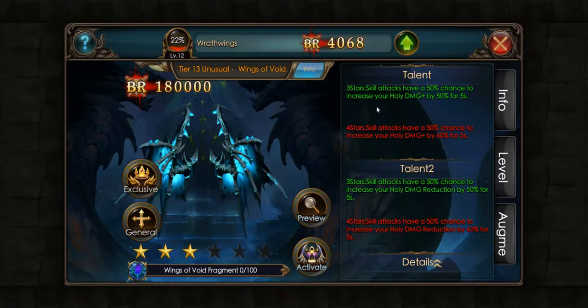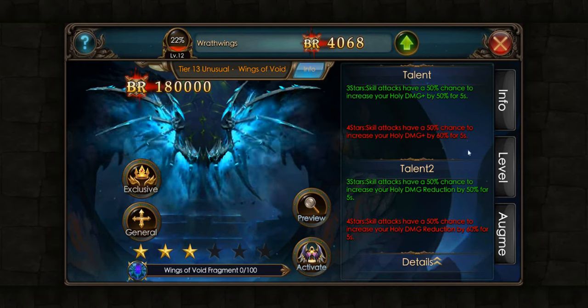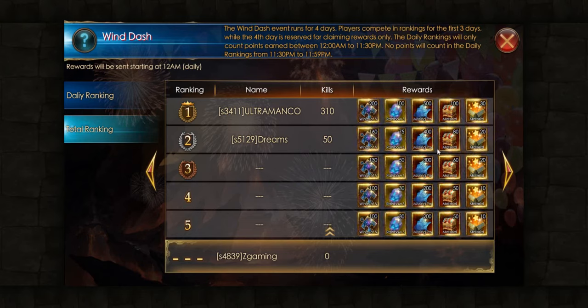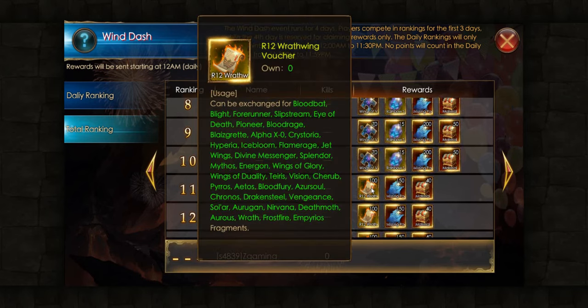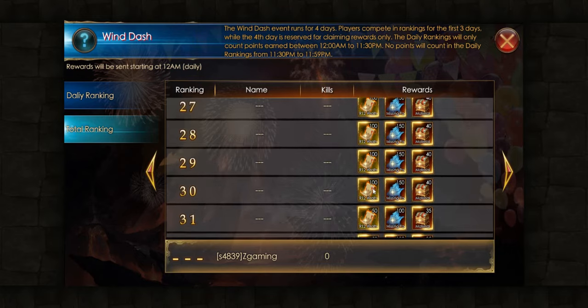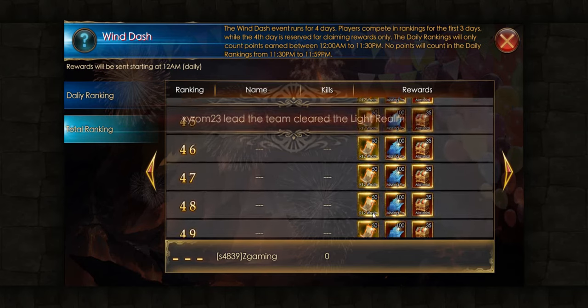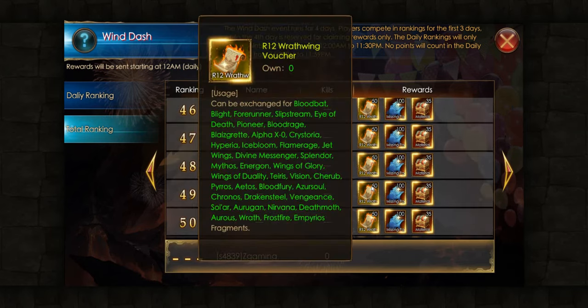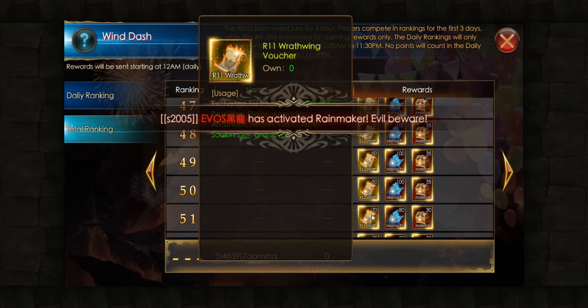As for the total ranking, we have the new Rank 13 wing over here — this is Rings of Voids, as you can see, with talents. This will be available for top 10 players. After that, top 10 to 50 rankings can get the Rank 12 wing, and that will be available for top 50 players. After that, the greatest of them can get the Rank 11 red wings.